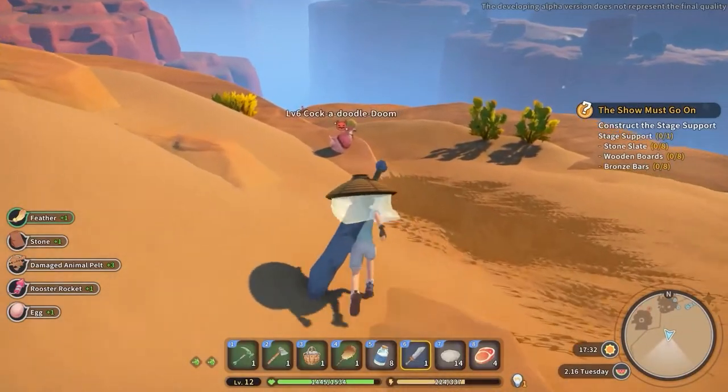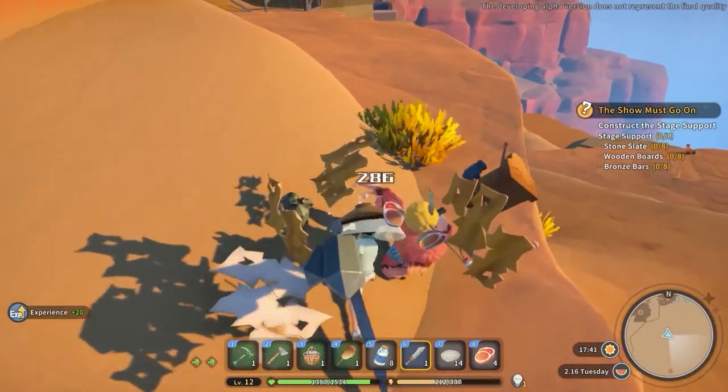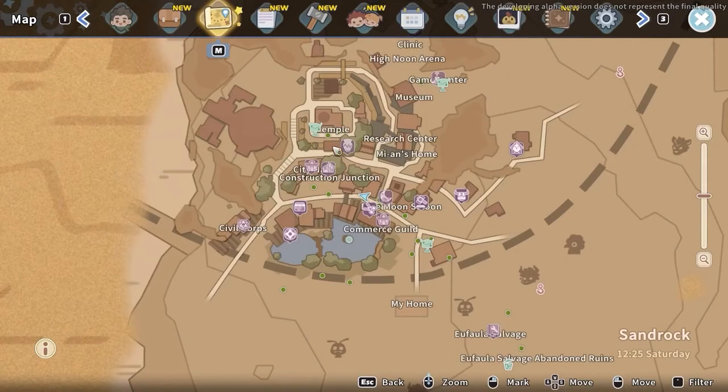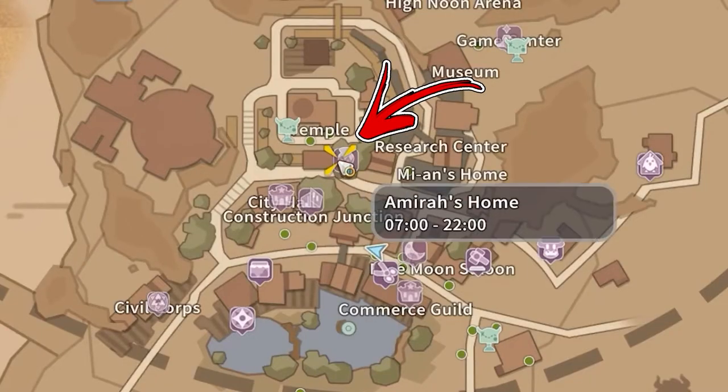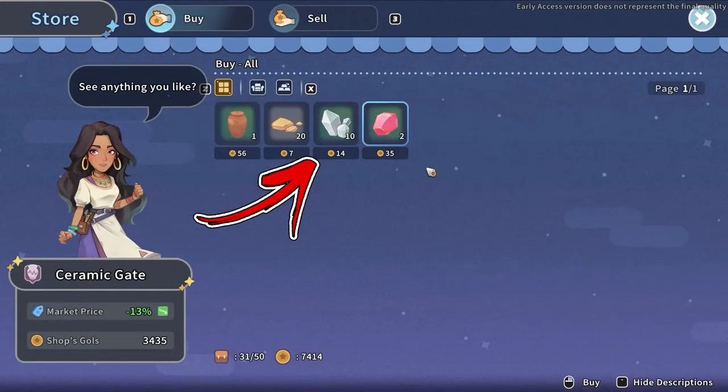Another early-game farming method is to obtain a weapon and start defeating some roosters you will find around your workshop. If you don't want to spend your stamina, you can visit Amira's shop in the central part of the city, where you can buy up to 10 quartz each day for a price of 16 gold each.